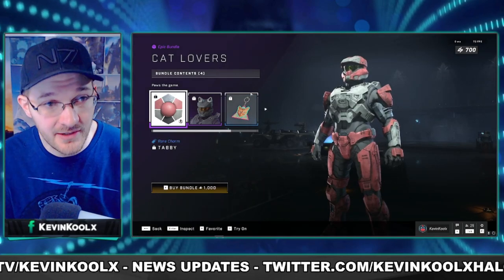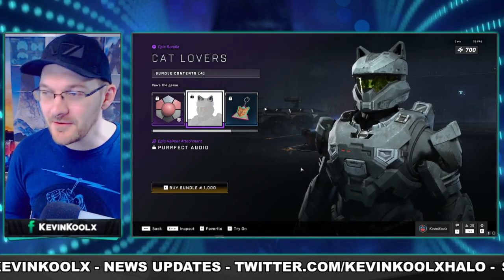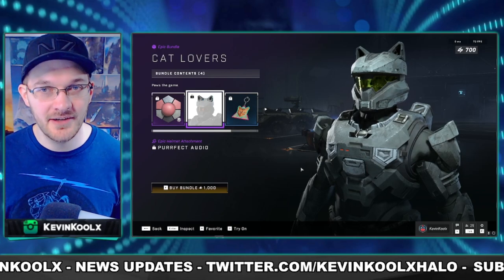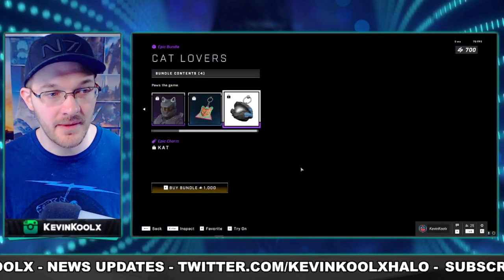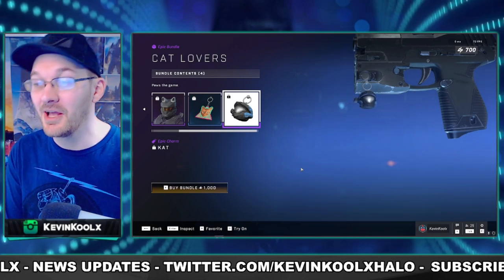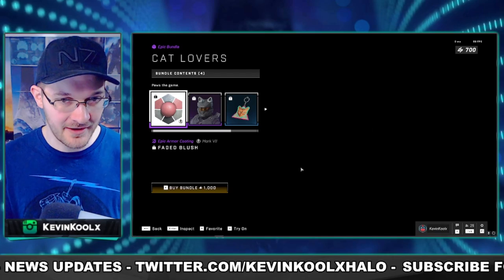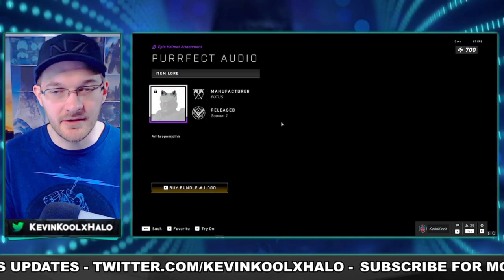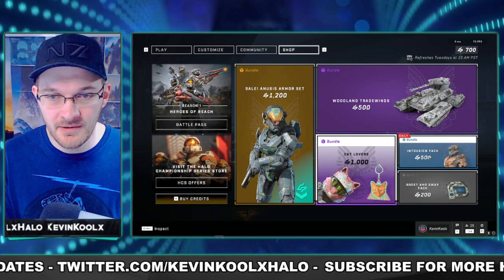For 1,000 credits, we have the Cat Lovers bundle, which brings back the purr-fect audio attachment — the cat ears. So if you guys missed out on the cat ears, now is your time to jump in and finally get them. You get an emblem and the little piece as well, and also a different coating. The big seller is the cat ears, the purr-fect audio.